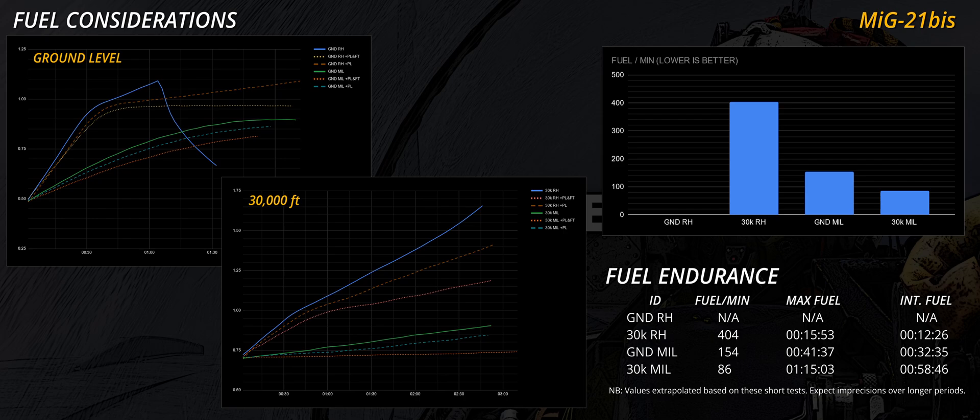Regarding fuel consumption and autonomy, the Tumansky R-25-300's ground-level flameout leaves us without one crucial parameter. If there is enough interest, I can collect more data while maintaining a speed close to Mach 1.1 and verify the fuel consumption over time. If the military thrust setting is an indicator, we may find an extremely high fuel consumption of circa 720 pounds per minute. Although performance in the military thrust setting up high was poor, the endurance benefits tangibly. The MiG-21 can stay in the air for a decent amount of time, which can be improved further by adjusting altitude and thrust settings.